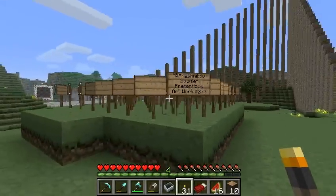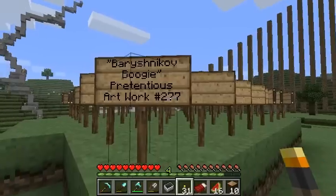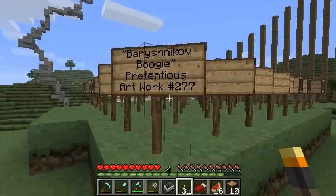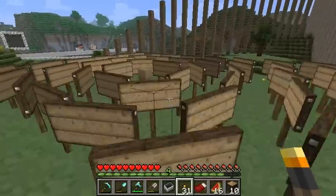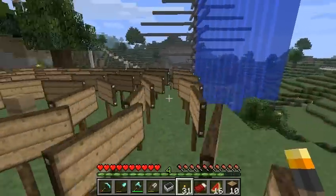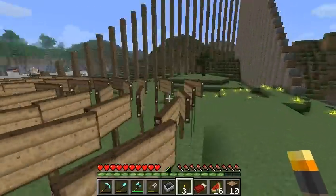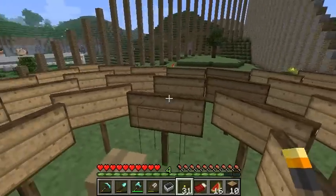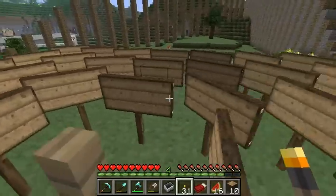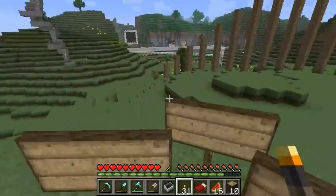Here we are at the next thing. This is Baryshnikov Boogie — pretentious artwork number 277. It doesn't really have as pretentious a name as I'd like, but you can see what's going on here. It's just a bunch of signs. What's cool is that you can walk through these signs, and there's an actual place to stop here in the middle — that's the focus.